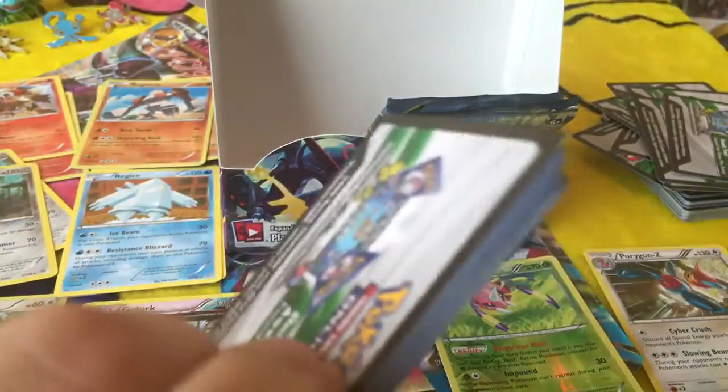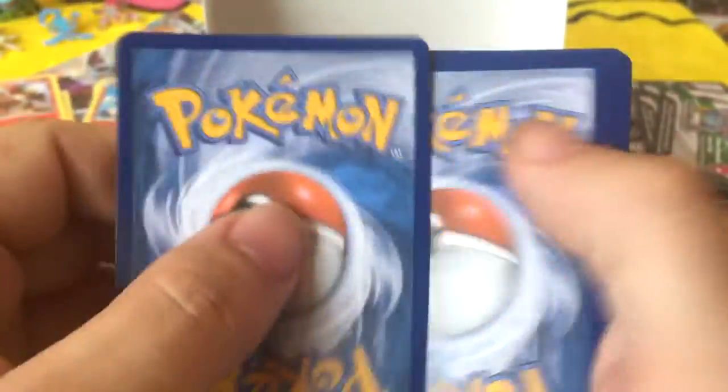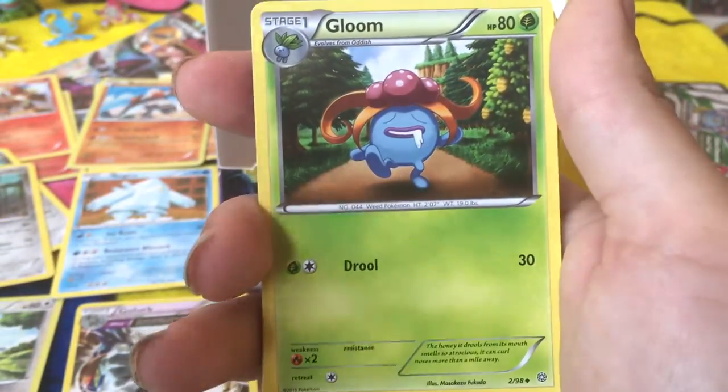We are nearing the end, it appears. May we get all good cards in the rest of these packs. That would be amazing. Still haven't seen Mega Groudon at all. Mega Rayquaza we still haven't seen. We haven't gotten any duplicates of our EXs, which is nice.